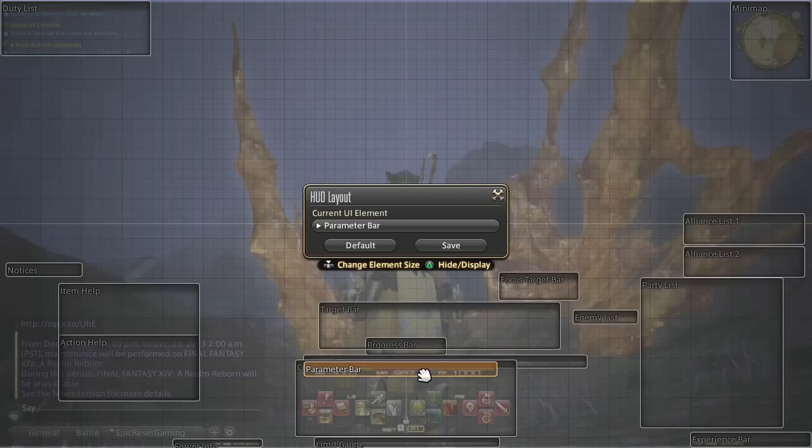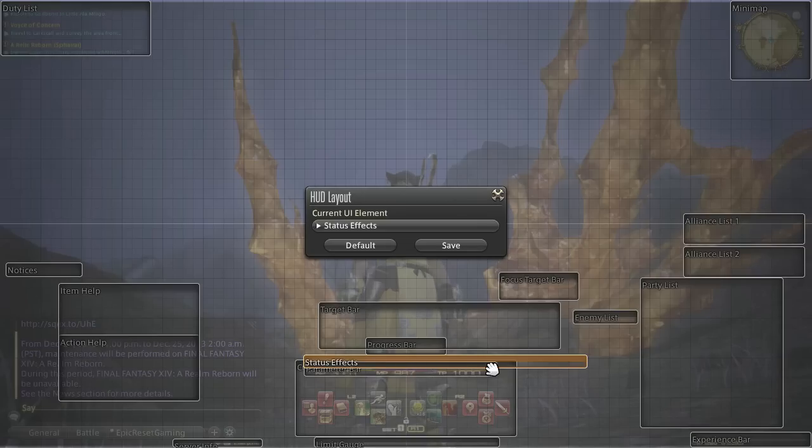You can see my parameter bar under my crossbar settings — you can see my HP, MP, and TP. My status bar is right above that because I want my icons very close to my actual health and magic information. My progress bar is right above that because I want to know if I'm casting something, and that is usually not as important as what the target is casting on me.